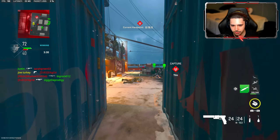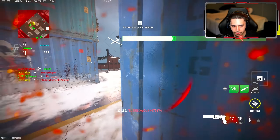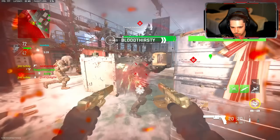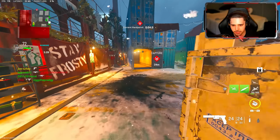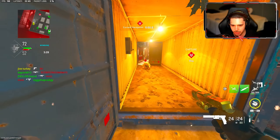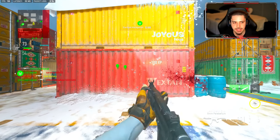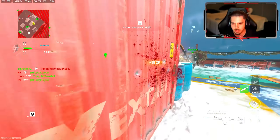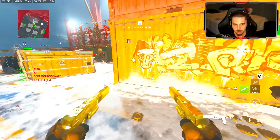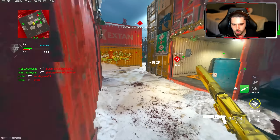Let me know what your go-to secondaries are in this game. The secondaries in this game are really, really good. The X-12s with Akimbo are really good. The P890s are obviously crazy, and we covered the deagles so you know how those are. And then the snake shots — the pistols are super valid in this game, super valid.